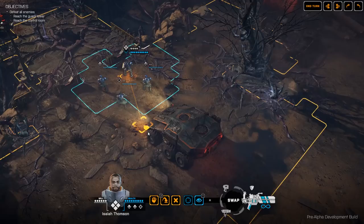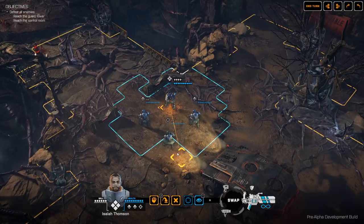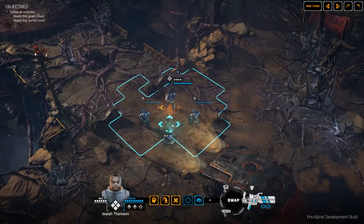We have four soldiers here: we've got a heavy, a sniper, and two assaults. There are different classes that can use different weapons and different abilities. The weapons and equipment that each class carries determines the abilities they can use.